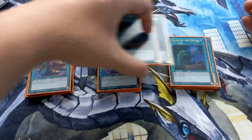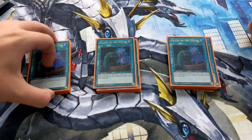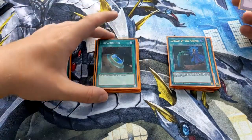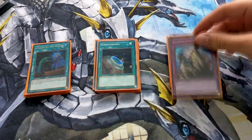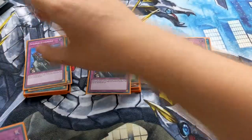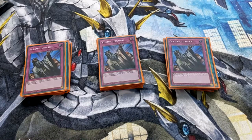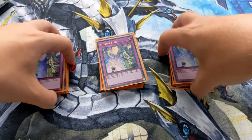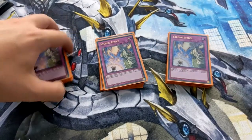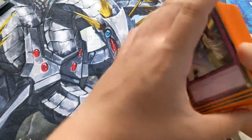Three Called by the Grave, because you just want to ensure that all your plays go off and you don't want to get negated by any monsters — it can also be very useful in other scenarios. One Terraforming to search out the Hidden City, since that's the only way to get it to your hand otherwise if you don't hard draw it. Finally, to round off the main deck, we've got three Solemn Judgements to hopefully negate any Impermanence our opponent throws at our Zexal, and also three Solemn Strikes to get rid of any monster that would be special summoned. It's a pretty solid main deck.